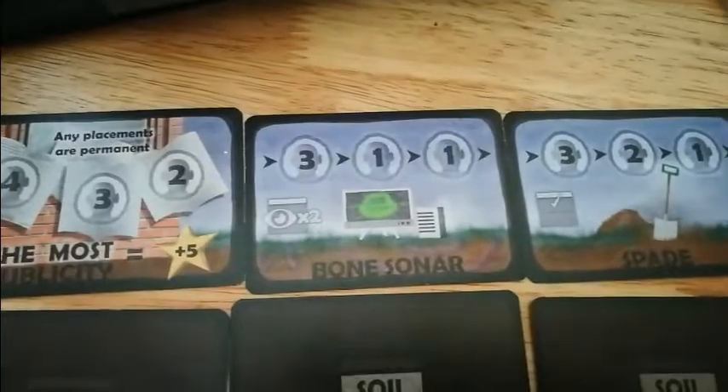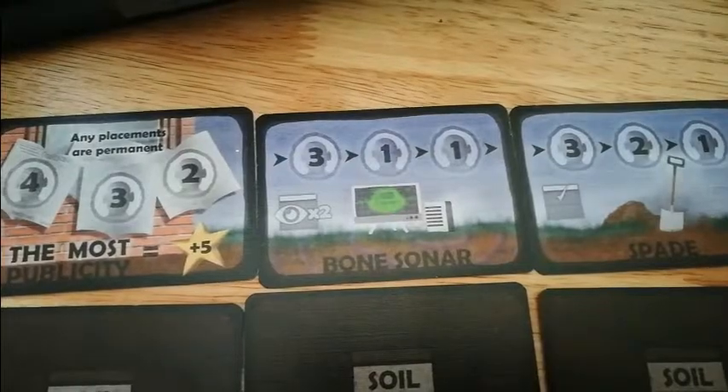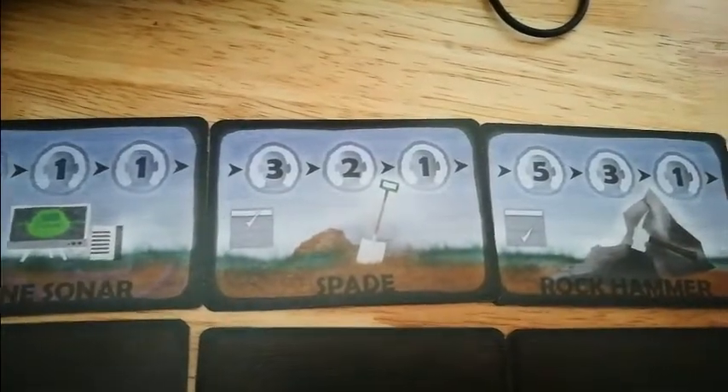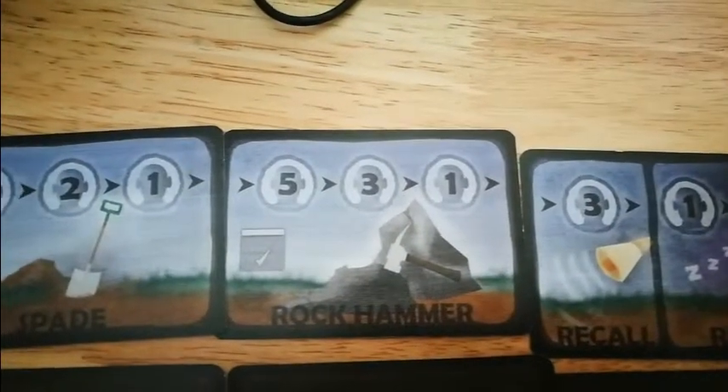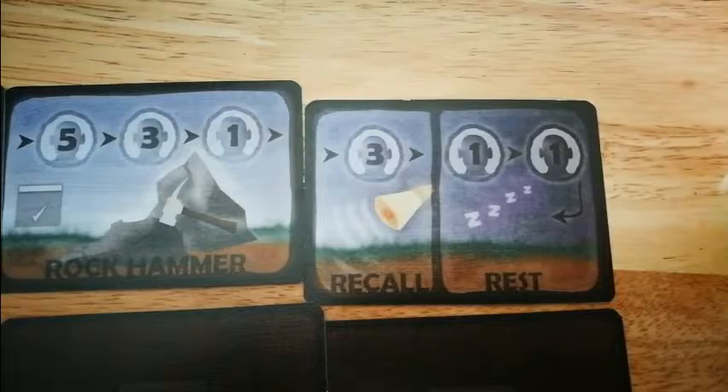You can flip the bone sonar cards over but you do it privately so only you see. The next one is a spade which digs soil. The next one is the rock hammer which digs rock. And the last one is the recall and rest card.